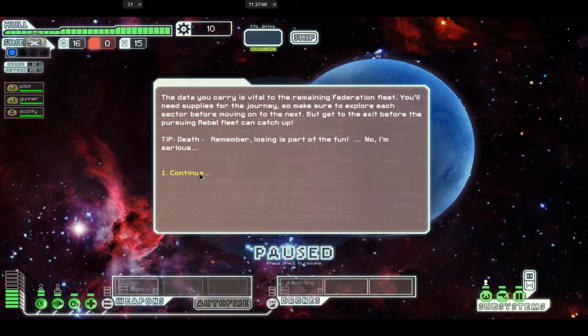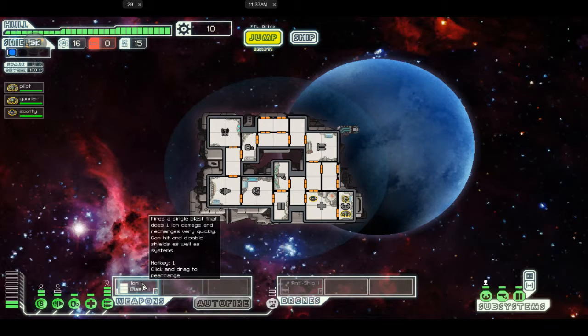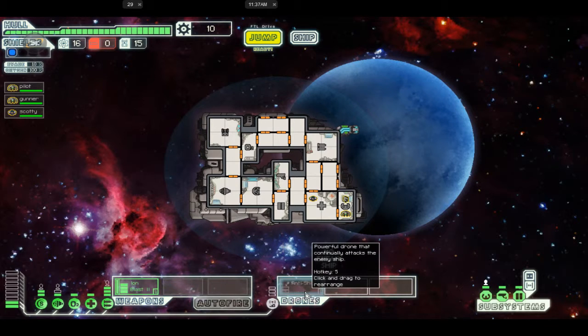First thing we need to do is activate our ion blasters and give power to the systems. We got an anti-ship drone too. Let's take Scotty and move him back to the engine bay, and move Gunner back to the weapons. We start off with 10 credits so there's really nothing we can buy right now. Let's go ahead and jump.